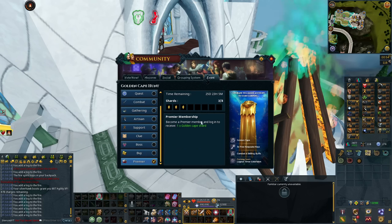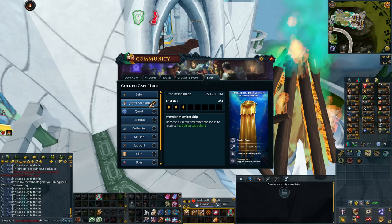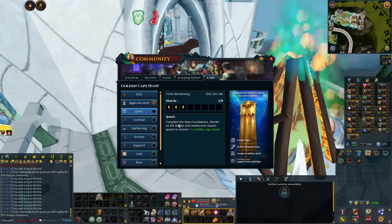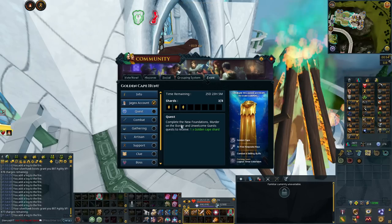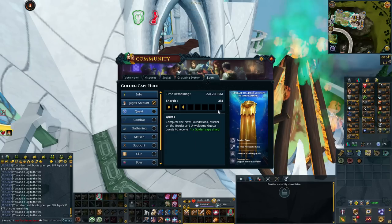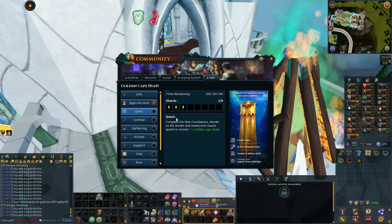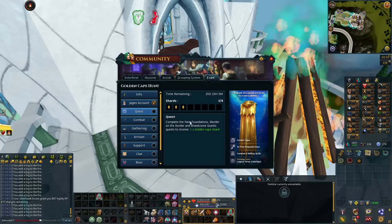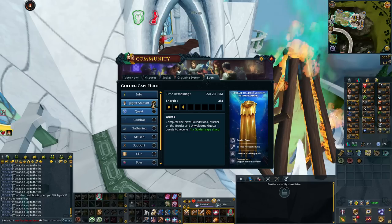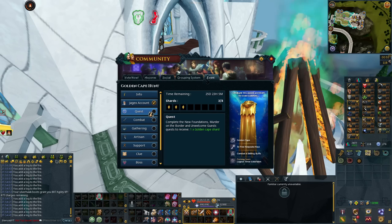I also got one from Premier Membership, so some people will get this, some people won't. But it is an extra shard for people that do have it. You can get a shard for completing the series of new quests. I haven't quite finished them — I think I have two of them left. Some of you probably already have this. Even once the event launches, you might have it if you have the quest completed. So just from completing some quests and setting up your Jagex account, that's three shards. If you do have Premier Membership, that's four. You can see it's pretty easy to get these shards.